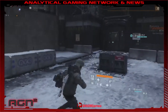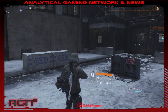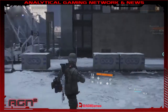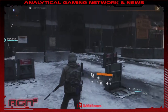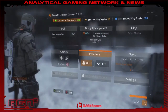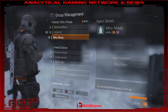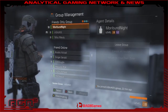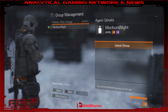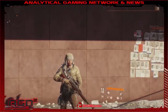Today we are going to be discussing how to refresh the vendor stock inside of the Dark Zone so that you can find new stuff. This is really easy to do. If you're in a group and you've gone to all of the vendors on the map and haven't been able to find anything you'd like to spend your money on, the first thing you're going to do is go into group management and leave your group.